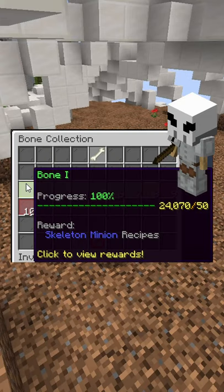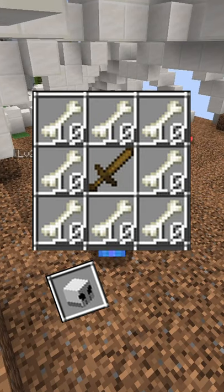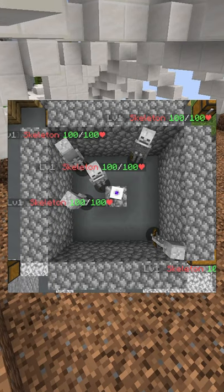The skeleton minion is part of the bone collection, unlocked at step 1, which requires a total of 50 obtained bones. The crafting recipe is 80 bones with a wooden sword, and the ideal layout is this, where the minion is surrounded by air and has a wall or fence around it like this.